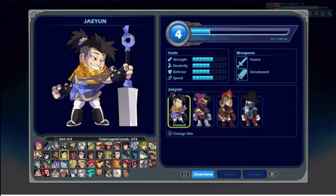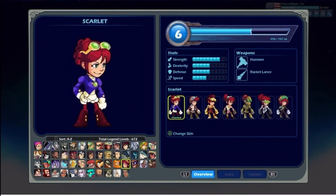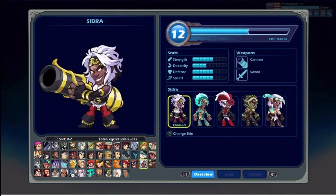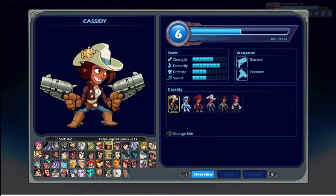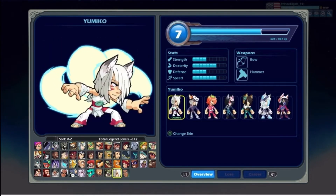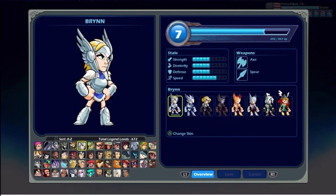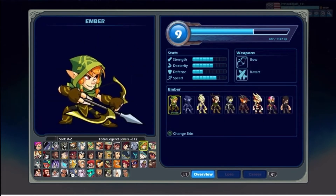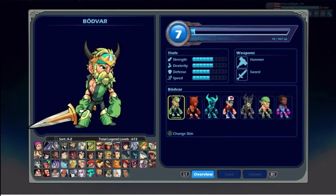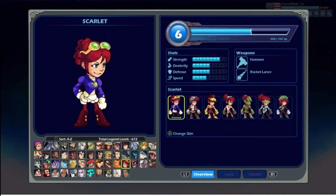The first member of the Ladies Book Club, and actually the leader as well, is Scarlet. Then as the members go, we have Ember, Mirage, Yumiko, Linfei (sorry if I pronounced that wrong), Brynn, and Diana. So one more time: Ember, Mirage, Yumiko, Brynn, Diana, and Scarlet.